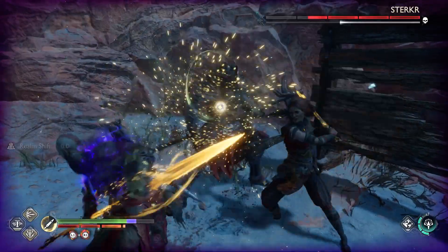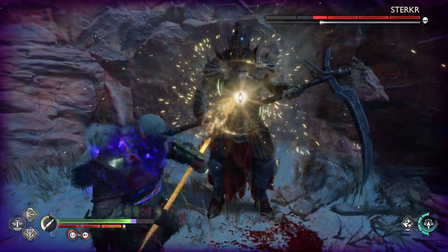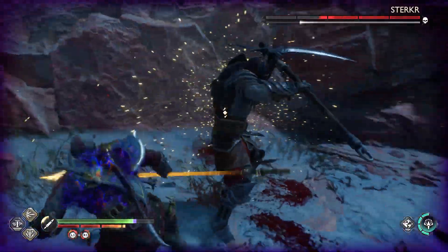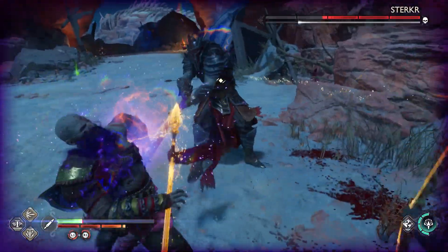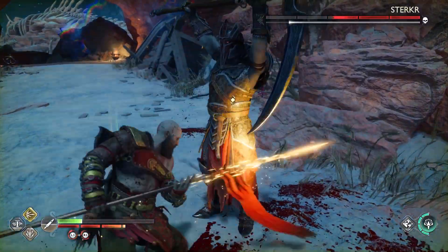And now all we have is the scythe one. This is pretty much like the one we fought in the campaign. That caught me with the red ring attack there — almost killed me. That was a close one.